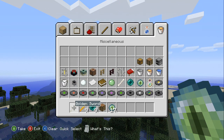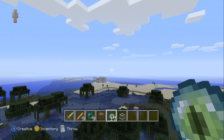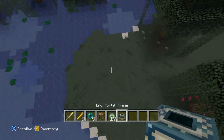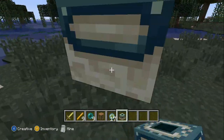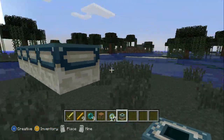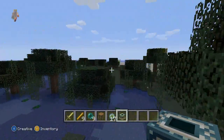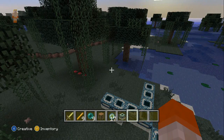Here you can see the enchantment table and portal frame — you can make one, but you can't go in it. I guess you need nine portal frames to complete it. Anyway, who cares? You can't do anything with it; there's no point.